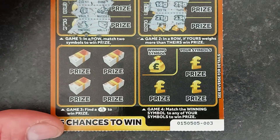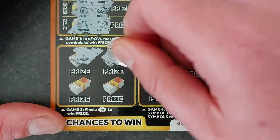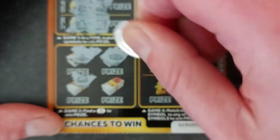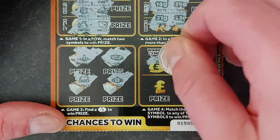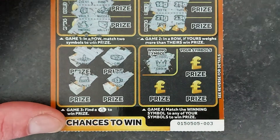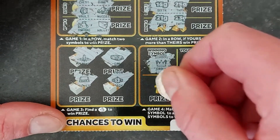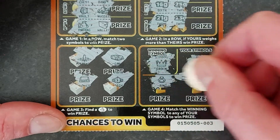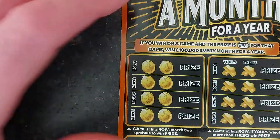Let's have a look at game 3 — we've just got to find the fingers. We've got a plane, a car, a silver bar, a watch. Nothing there. Our winning symbol on this one is a crane, so we've got three chances to find a crane. We've got a house, a ring, a ship. Nothing on the first card.